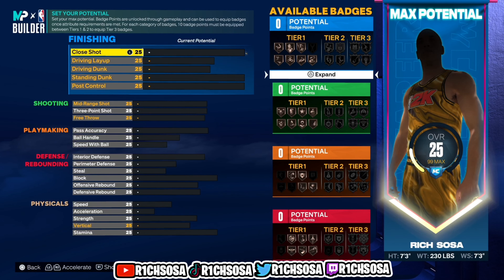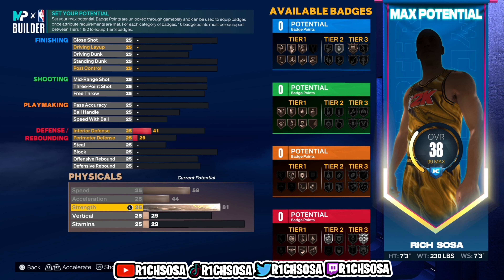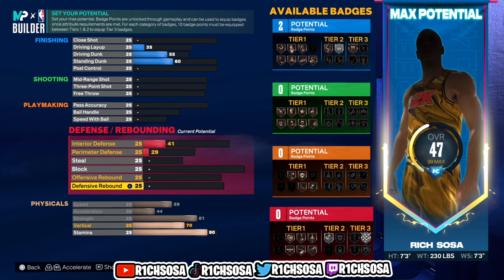When it comes to the breakdown of these attributes, be sure you follow along exactly with every single area. Starting with our physicals: speed is going to be a 59, acceleration 44, strength 81 — so we're definitely going to be able to play some solid defense. For vertical I'm going with 70, and my threshold for any build is a stamina of 90. You can go higher or drop it, but I'm leaving it at 90.